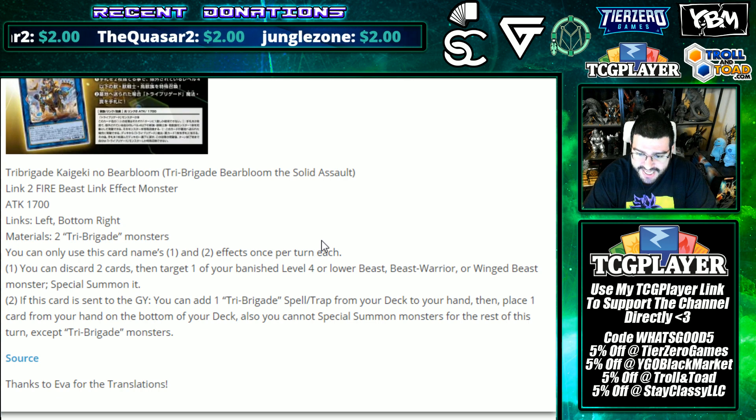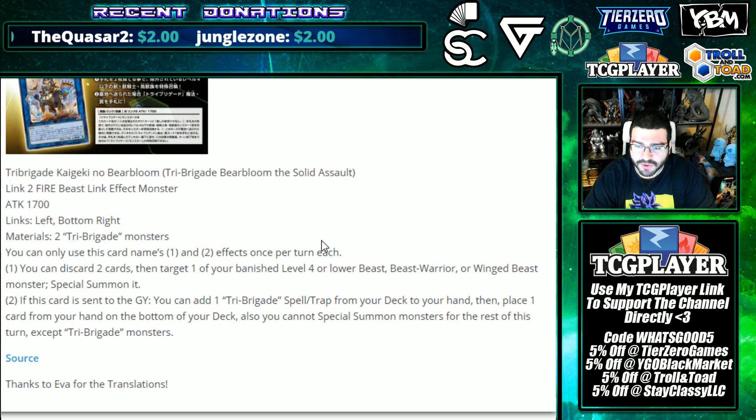You can only use this card's first and second effects once per turn each. You can discard two cards then target one of your banished level four or lower beast, beast-warrior, or winged beast monsters and special summon it. A two-for-one is a bit much, but you could banish, properly summon the links in a grind game and get it back.